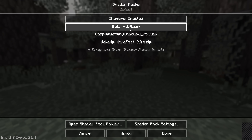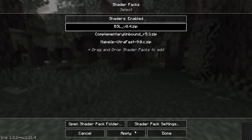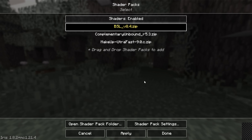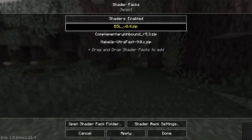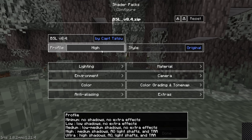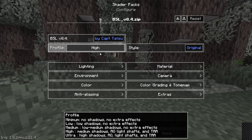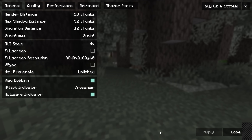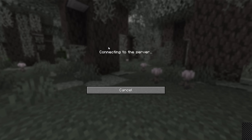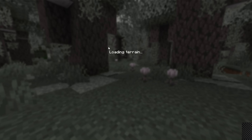To select a shader pack, just click on it. BSL Shaders, for example — when you click on it and then click Apply, it becomes active, shown by turning yellow. You'll also see Shader Pack settings at the bottom, where you can change various settings — for example, running the low setting for a lower-end PC, or high for a more powerful one. You can change shader packs in-game, which is especially helpful when comparing them side by side.